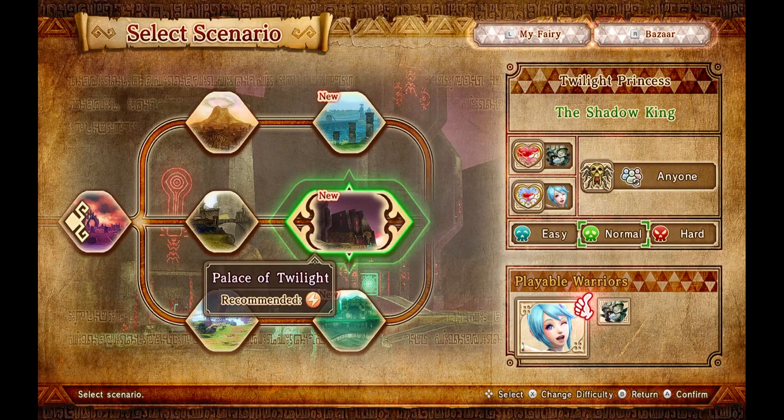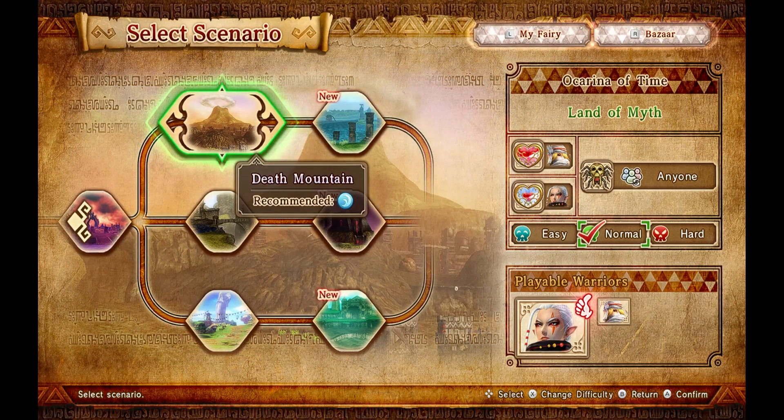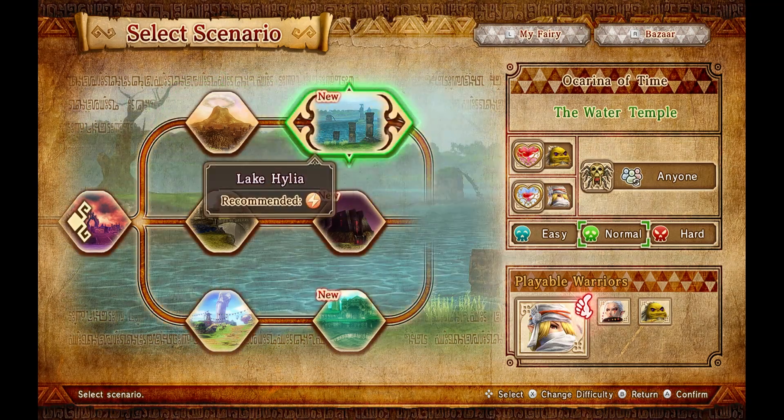Hello everyone, and welcome back to another episode of Hyrule Warriors Definitive Edition. Last time we went into Skyloft together with Link and teamed up with Fai to defeat both Volga and Ghirahim. This time we're continuing our story in the Land of Myth, Ocarina of Time, together with Sheik and Impa.